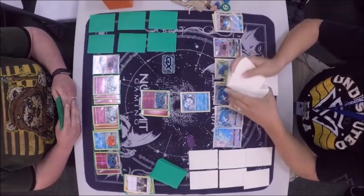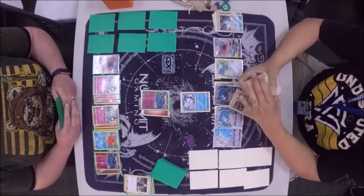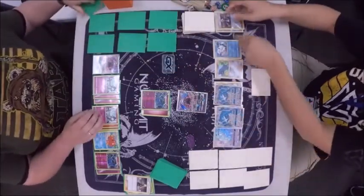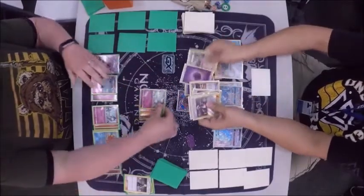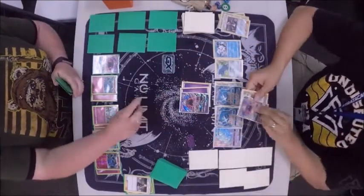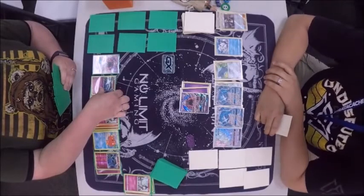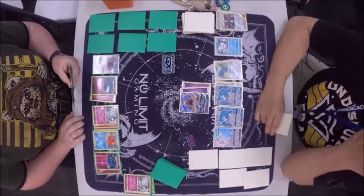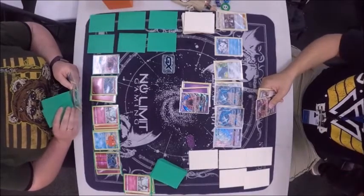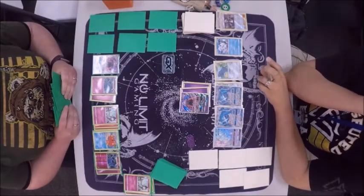Maybe he's going to beacon one more time, and maybe Guzma something that gets stuck in her active, or just go for a stall play. He's going to bring that Lele up, put the Ralts on the active, and Geotech twice — that was a really good move by Eddie. He got another Lele — oh man, he is really set up there. That Ralts would have been easy if it grew up to be a Gardevoir.